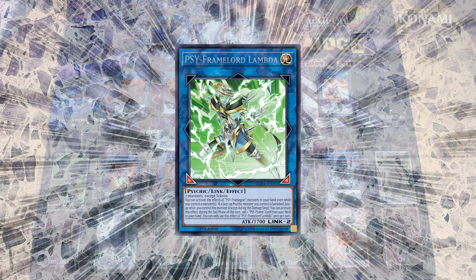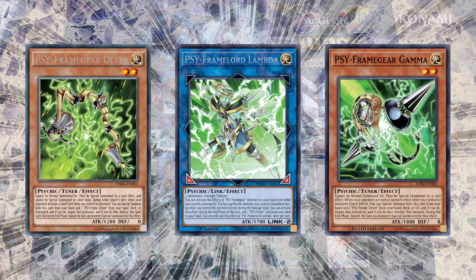And then there's Psy Framelord Lambda. They say you don't know how good Psy Framed Gear Gamma really is until you've played it while you have monsters on the field. And Psy Framelord Lambda lets you do exactly that. Its materials are any two monsters except tokens, and it lets you activate the effects of Psy Framed Gear monsters in your hand, even if you have monsters on the field.